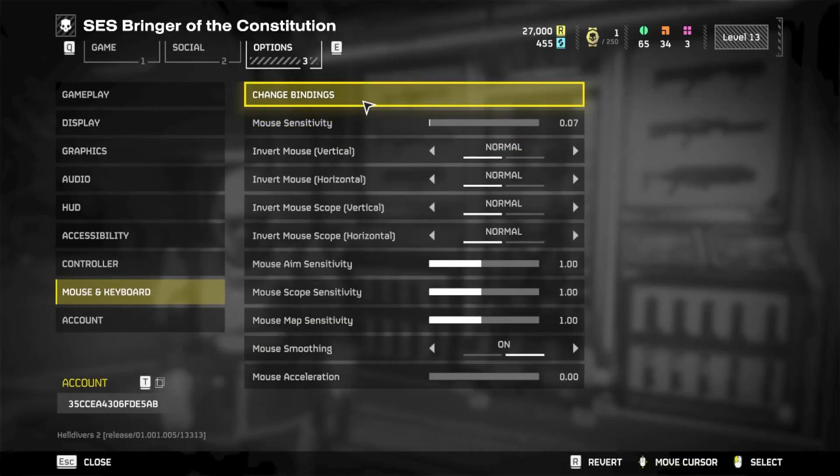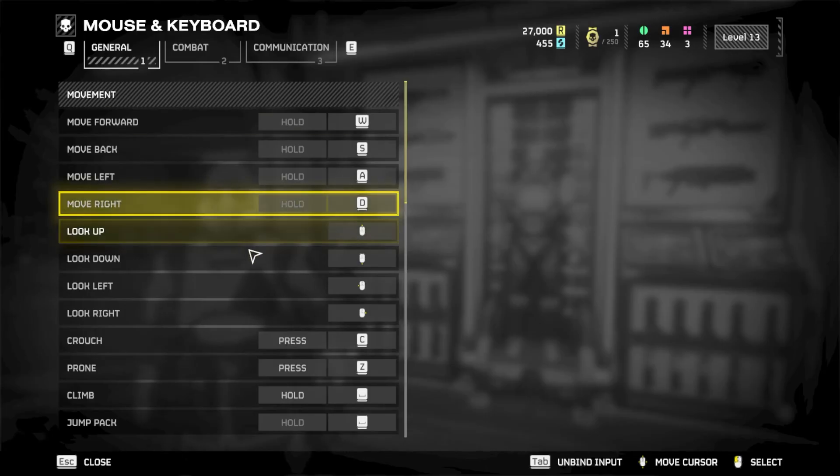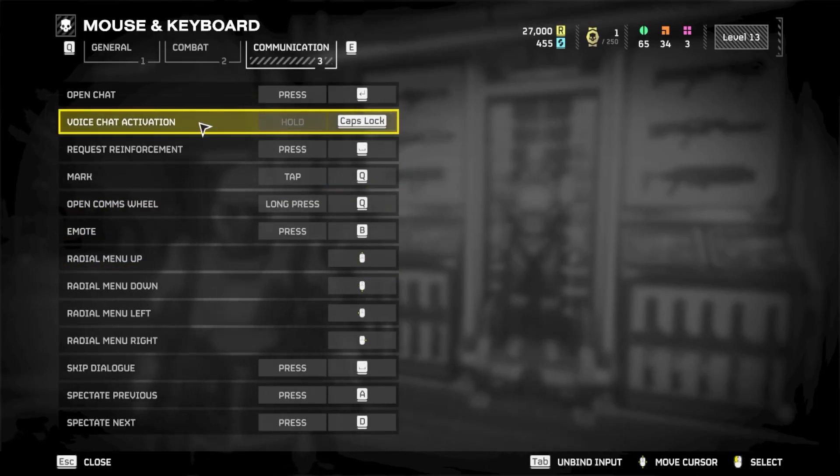This will be separate on the PS5. For the PS5, you go to Controller, and then the same thing will show up, which is Change Bindings. Once you click Change Bindings, we can go to Communication at the top right, and then it's going to be the second option, which is Voice Chat Activation.